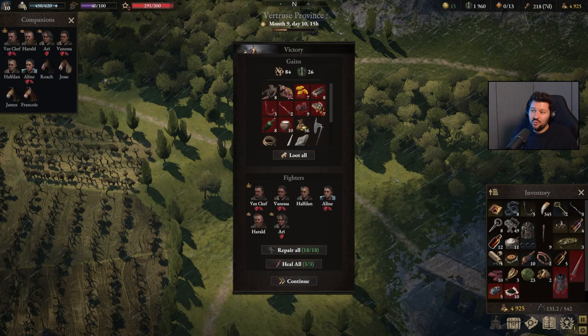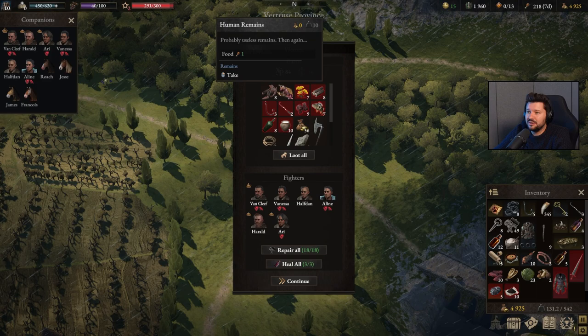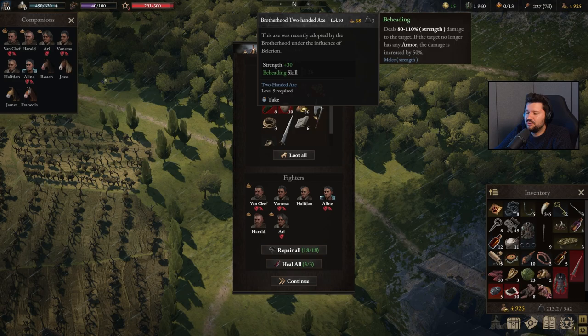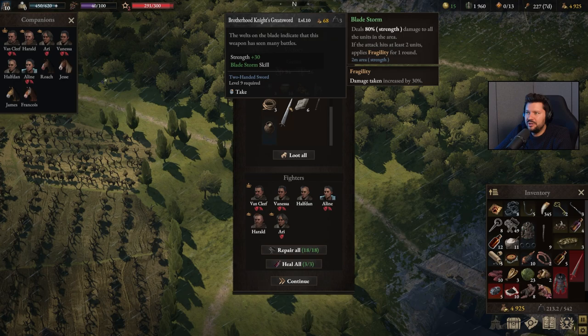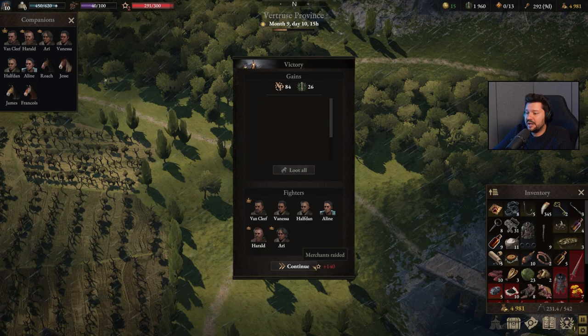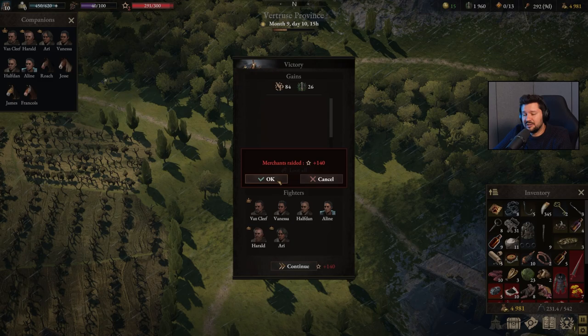We just dealt with the mercenaries. We can take some remains, which I always recommend if you are a cannibal. Now we get to loot even more items — a Brotherhood two-handed axe, a Brotherhood knight's great sword, a blinding powder. All together it's literally hundreds of crowns. If you have a pretty small crew and can resolve combat quickly, this is an awesome way of getting your hands on a lot of money. We've just raided some merchants — and for that we're going to be even more wanted, with suspicion level increasing further.